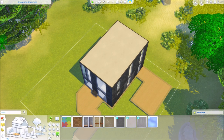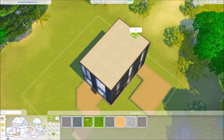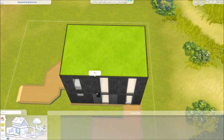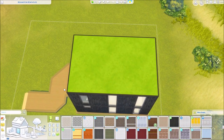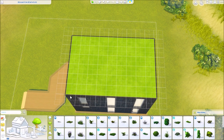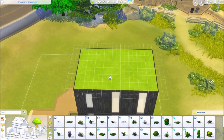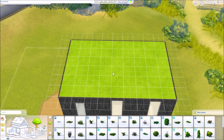What I would like to add is a green roof, because I've heard green roofs are not quite as efficient as people think they are — green walls are actually way more efficient, so I might add that in too. I'm actually going to go into the 'bb.showliveeditobjects true' cheat so I can get some more variety in my landscape stuff.